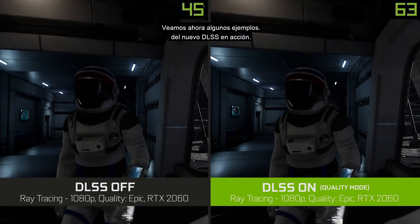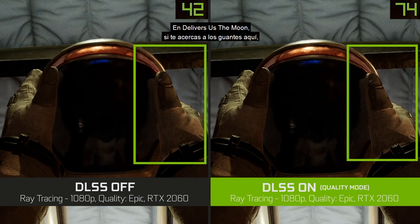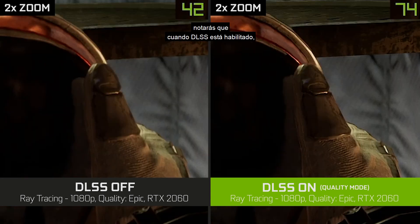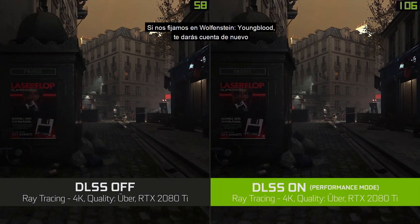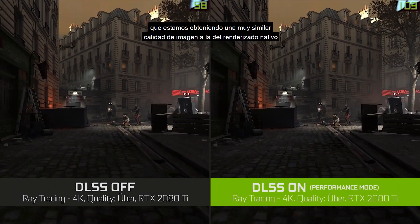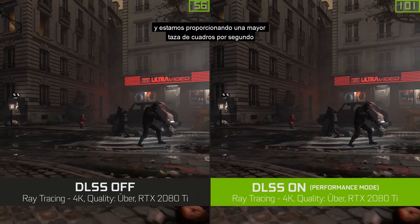Let's now look at some examples of the new DLSS in action. In Deliver Us the Moon, if we zoom in on the gloves here, you'll notice that when DLSS is enabled we're getting more detailed images and higher frame rate. If we look at Wolfenstein Youngblood, you'll notice again that we're getting really comparable image quality to native rendering and a tremendous boost in frame rate.